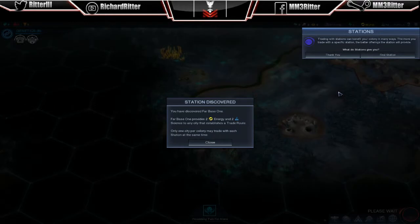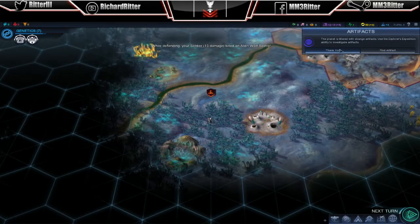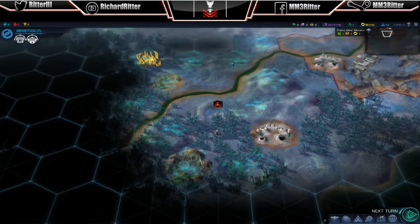You can establish trade routes with stations to receive various supplies that your people may need. Stations are good for trade routes, just like they said. And your explorers — oh good, they survived that battle.